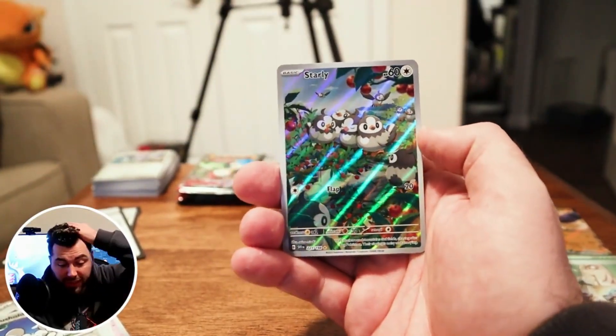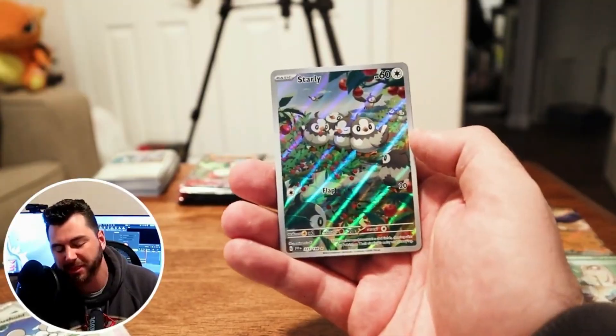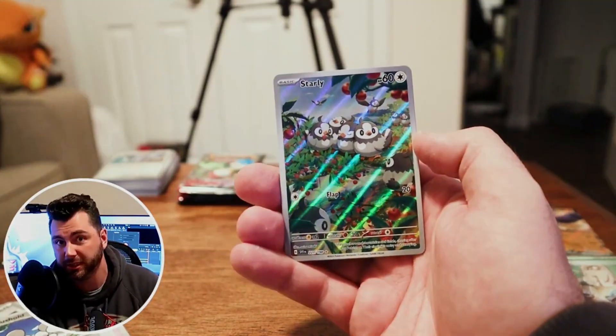So hopefully we get the other one. And a Starly. Oh my goodness — this Illustrator Rare is so nice. This is one of my chase cards besides the Raichu and the Slowpoke.